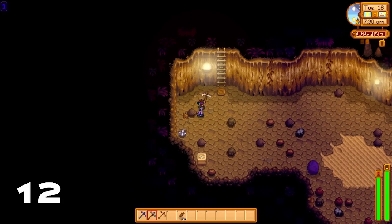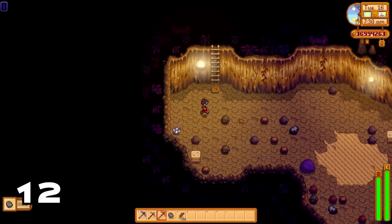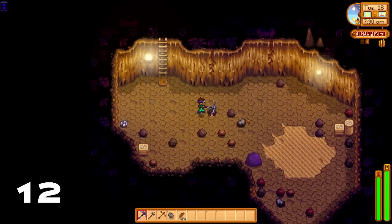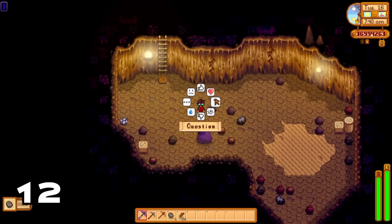Let's talk about the difference between the steel, gold, and iridium pickaxe. Both the steel and the gold pickaxe require two swings to break open regular nodes in the Skull Cavern, however the iridium pickaxe will require just one swing.